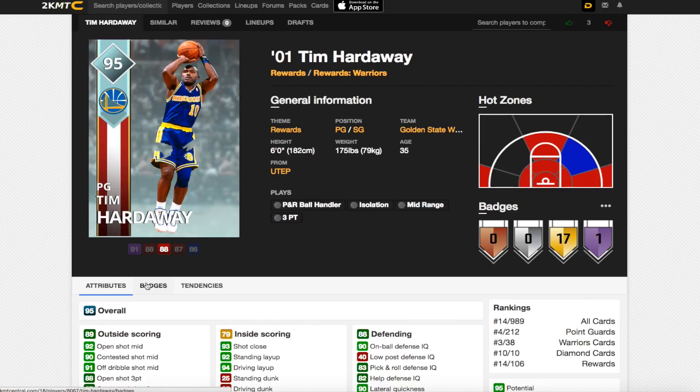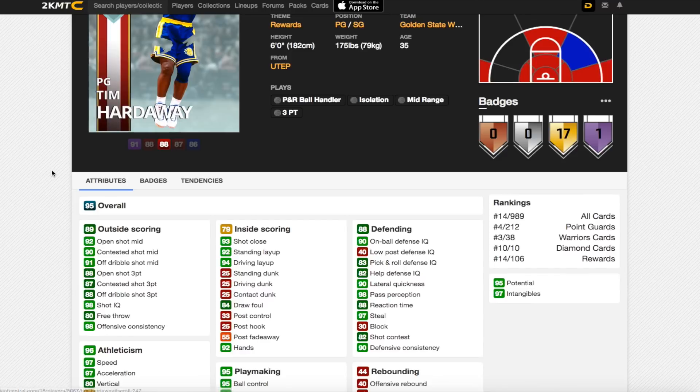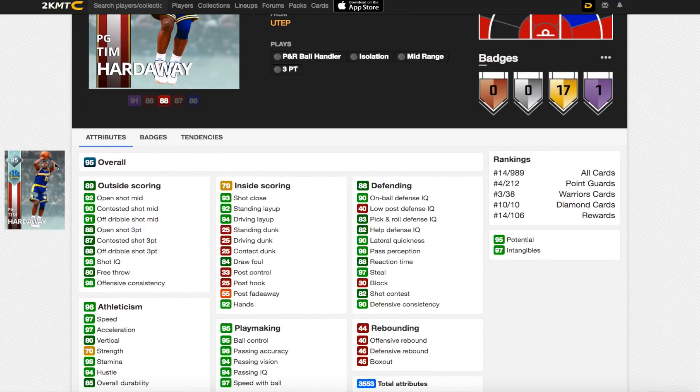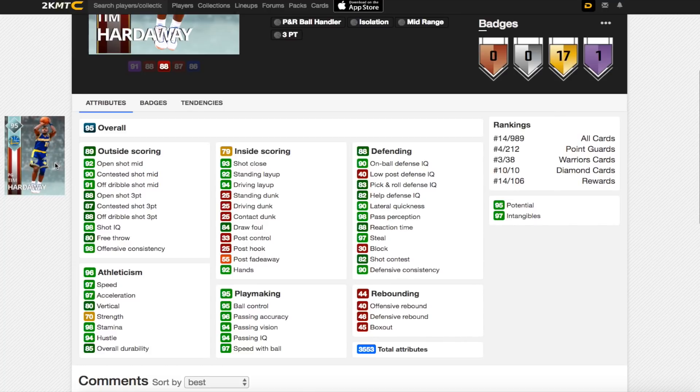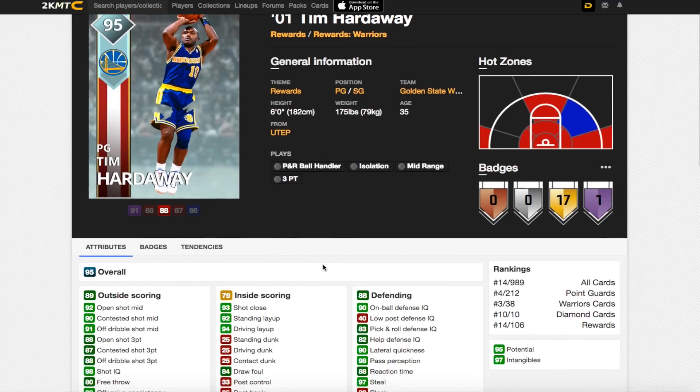Now we've got Tim Hardaway, who again has 17 gold and 1 Hall of Fame badge. The Hall of Fame badge is Ankle Breaker, which is a big one, especially for a point guard. I'm assuming there's another player around him which is why things cut off his shorts. But his stats: 92 open shot mid, 88 open shot three, 97 speed, 97 acceleration, 94 driving layup. He can't dunk. 95 ball control, 96 passing, 97 speed with ball. Great defending — 98 on-ball defensive IQ, 97 steal, 97 tangibles.